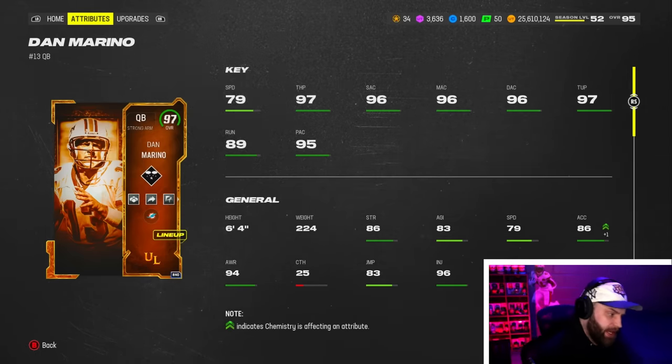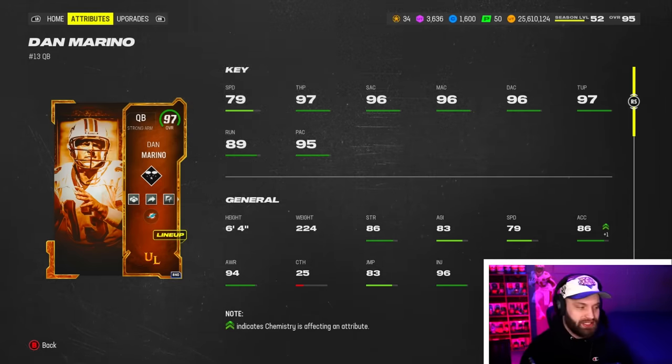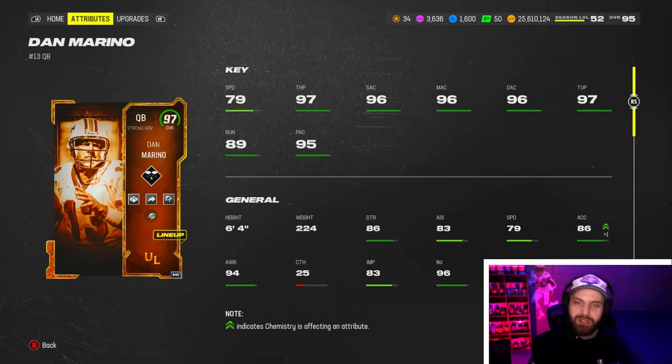I'm gonna be as honest as I can with you guys. He's a statue quarterback, so you knew they were gonna give him limited speed — if you're not above 90 speed you feel really slow in this game. But usually when you get a statue quarterback, they'll load you up with abilities, especially when he's an LTD on one of the biggest drops of the year.